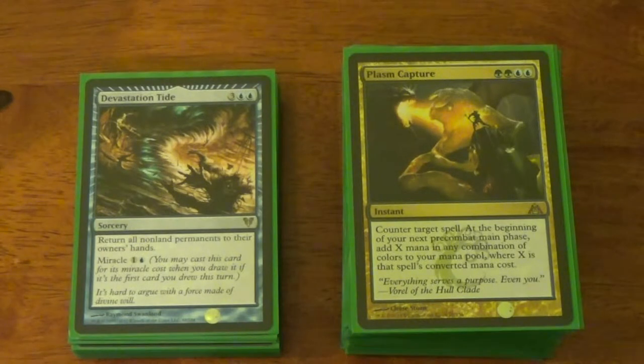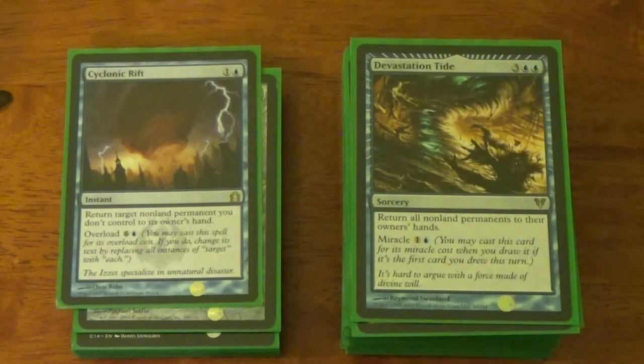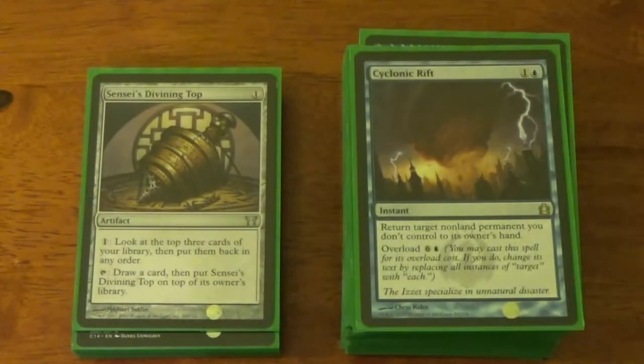Devastation Tide returns all my stuff to my hand, and if I replay Prophet of Kruphix, chances are I can reset my board state faster than most other people can. Cyclonic Rift — oh my god, it's probably my favorite board wipe, probably the best. Everything you don't control gets bounced. Or if I'm really in a shitty position, I can use it for two mana to pop one thing out.